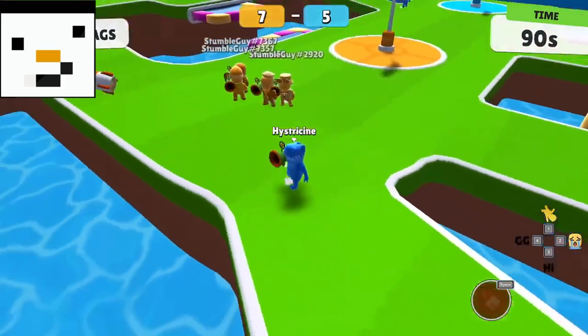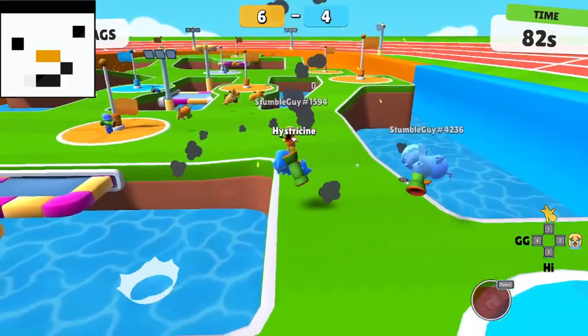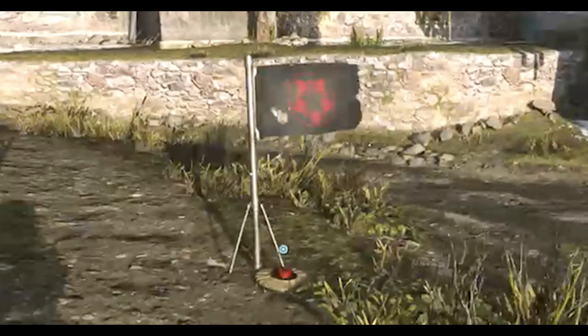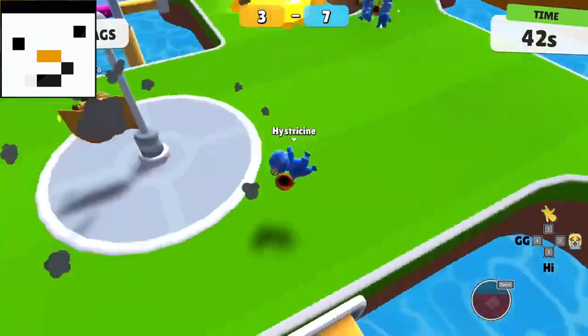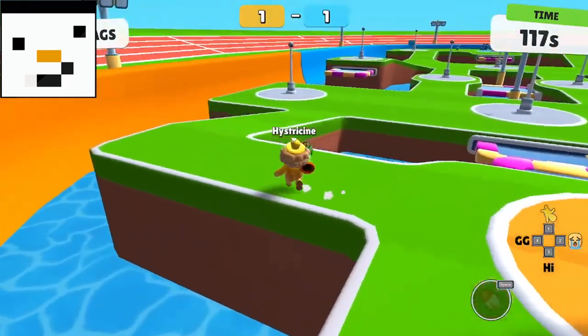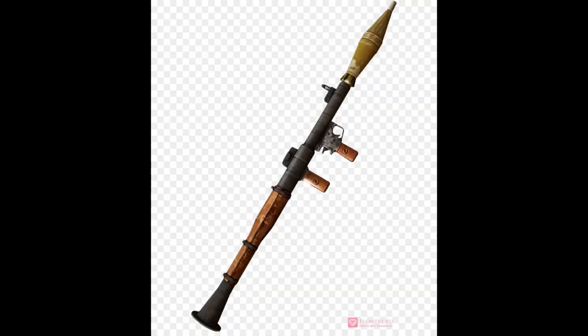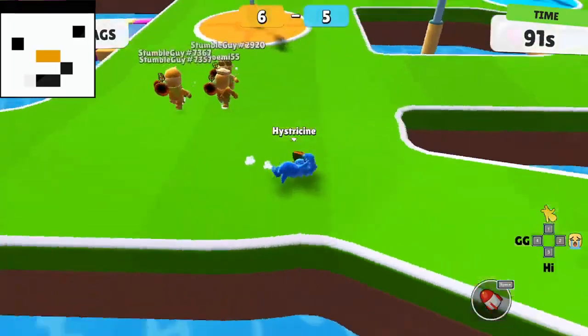For number 20 we have Rocket Rumble. Rocket Rumble is where you have two teams — it's basically like capture the flag but with different numbers of flags. The goal is to capture as many flags as you can by standing around the flag for a certain amount of time. The opponents can take over that flag at any time, and you only have a limited amount of time. You have rockets used as weapons to knock other opponents back.